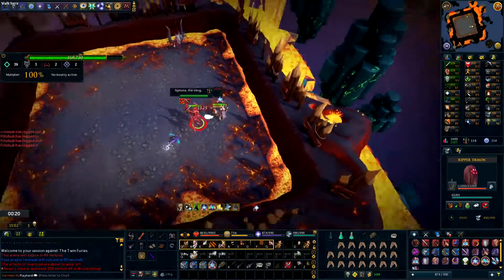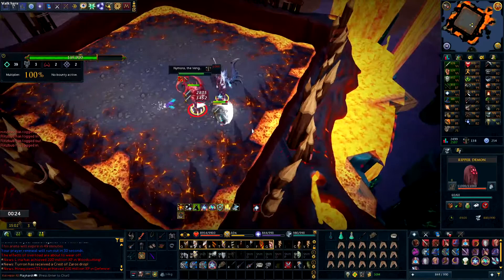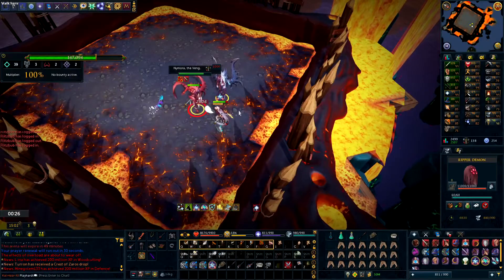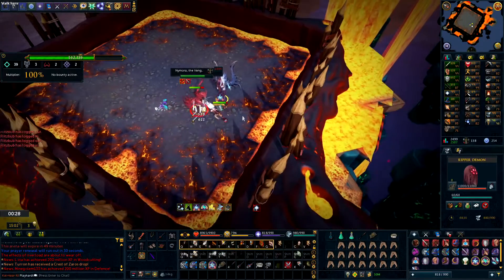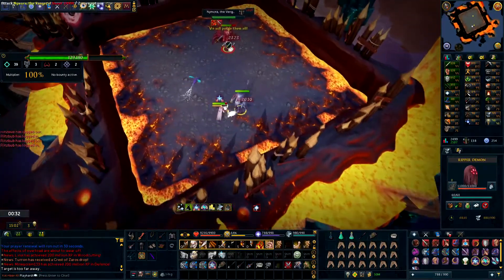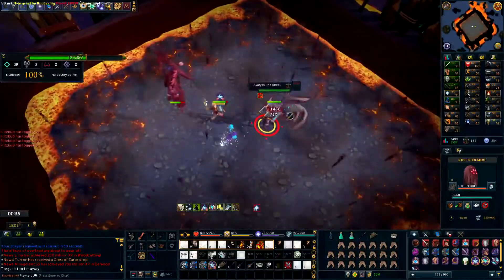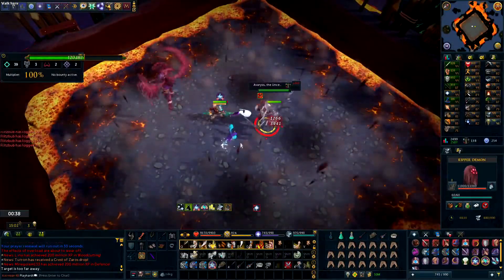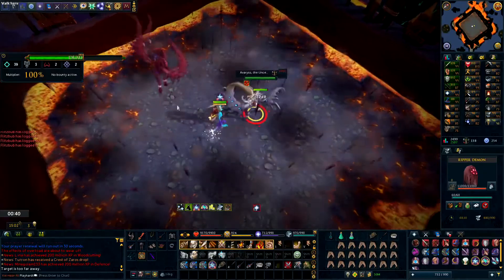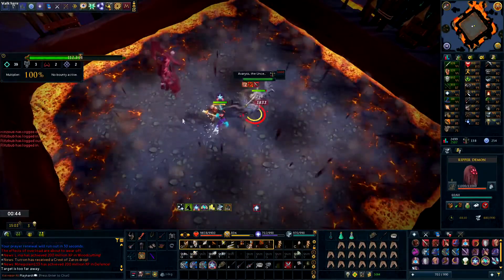After that comes the ceiling collapse. Red runs off to one side of the arena and causes everywhere else to damage you. Don't stand in that — stand near Red to avoid all damage from this special attack. You can see I use Barge to close the distance. During this phase, you just want to damage Blue as much as you can because Red becomes untargetable. If you have a higher damage single target weapon like I do with my Drygores, use those instead of your AoE weapon right now.